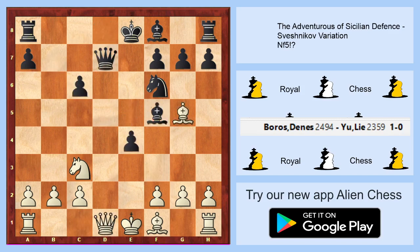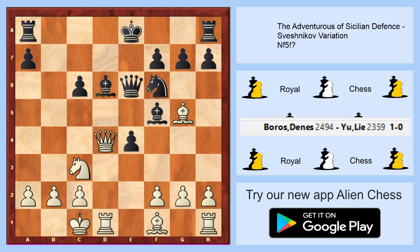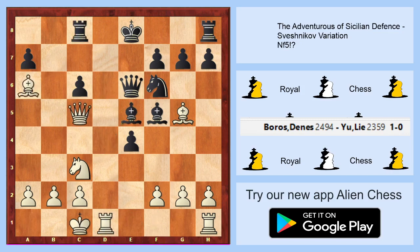Bishop to g5 and we are going for the endgame. If black will not take, we are going to d4, long castle, and this is a really good position because black is behind in development and is now lost because you are going to b5 and we have won, nearly like that.